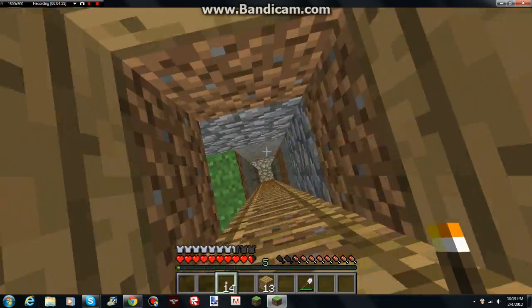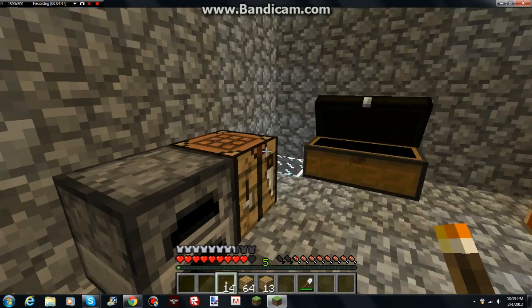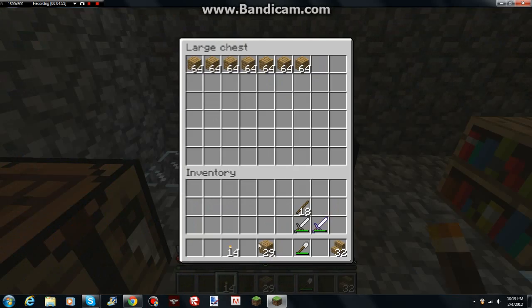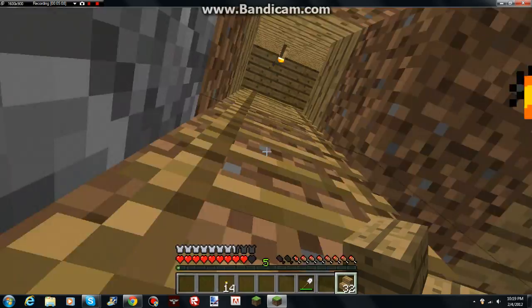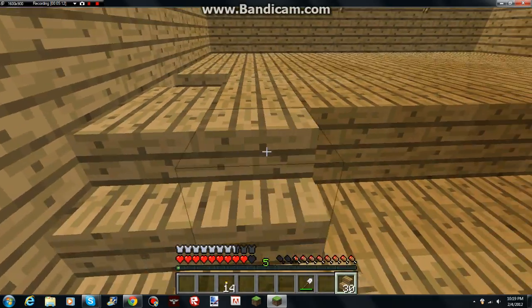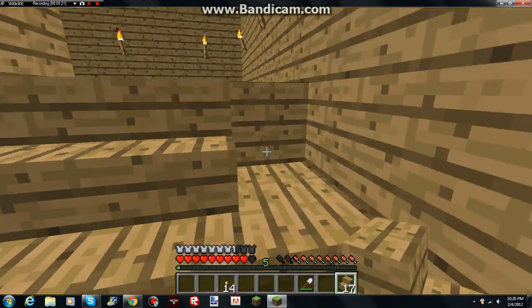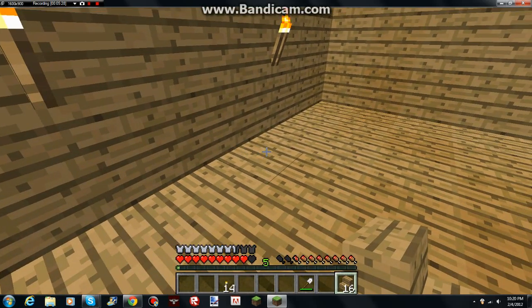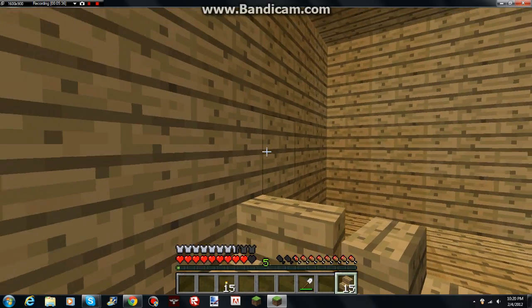First I'm gonna need to take some of those wood planks and make some stairs. I'll grab a stack of 64. That's pretty much enough, though I still gotta put it on wood planks. Oh, you get the stairs back now — nice.